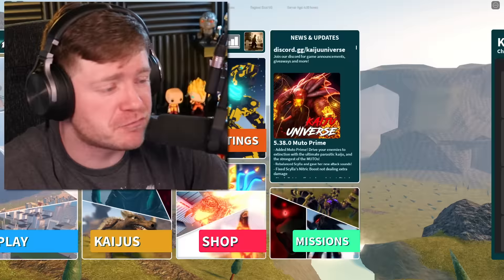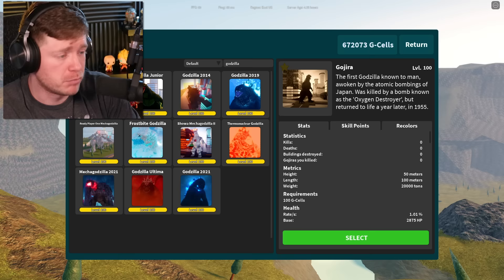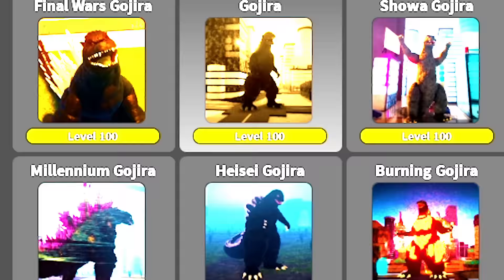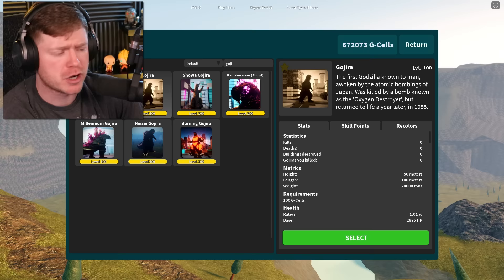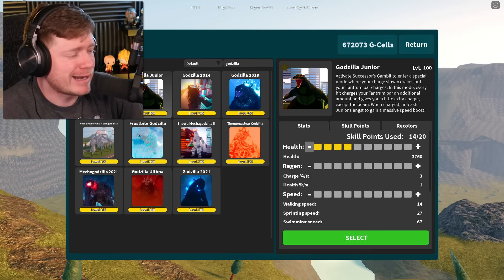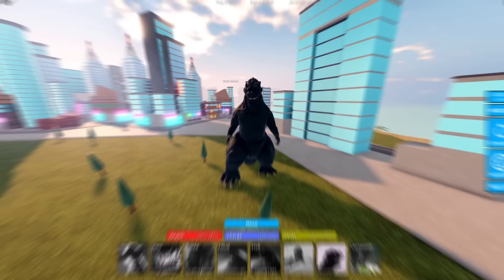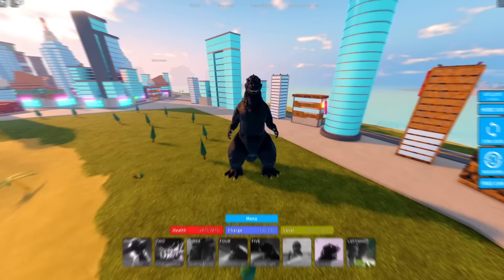We're looking at the evolution of every Godzilla's atomic breath in Roblox Kaiju Universe. If we go to kaijus and type in 'godzilla' there are about 11, and typing 'goji' shows seven more — about 18 Godzillas total. I've set regen all the way up on every single kaiju so the atomic breath recharges faster. Two hours later, regen and damage are up on every one of them.